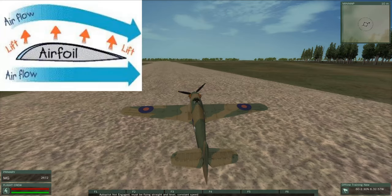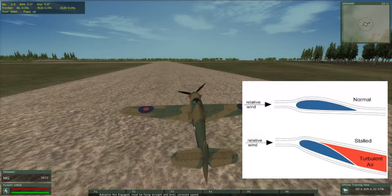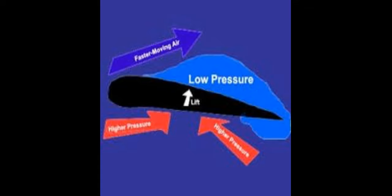This is not an arcade game where you jump into an airplane and it magically starts flying. This is a simulation, which means there are aerodynamics and all kinds of forces involved, including flight control surfaces such as elevators, rudders, and ailerons.